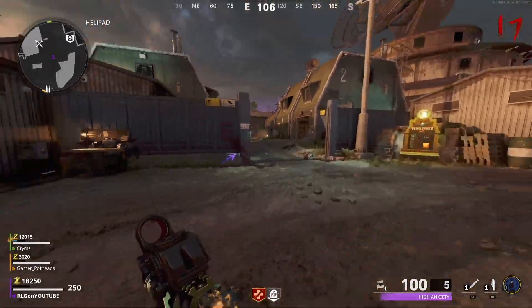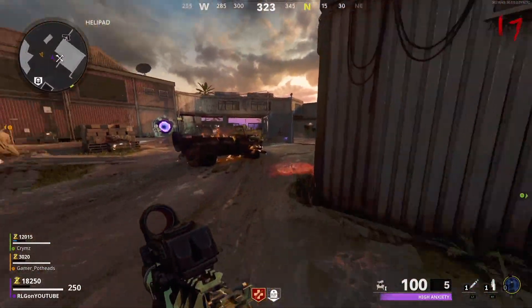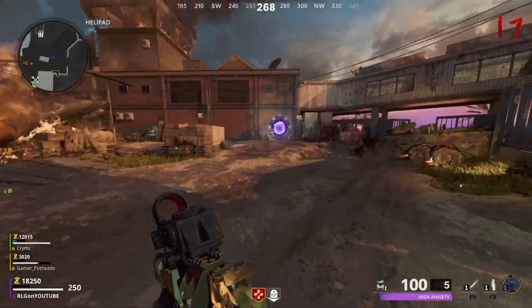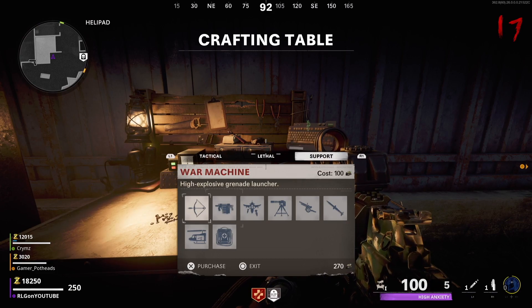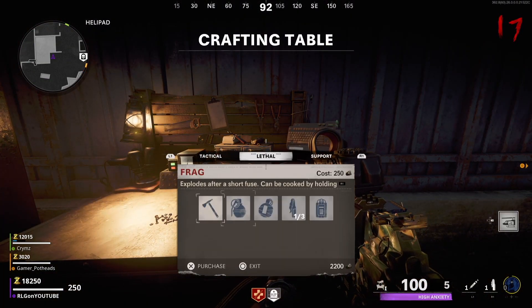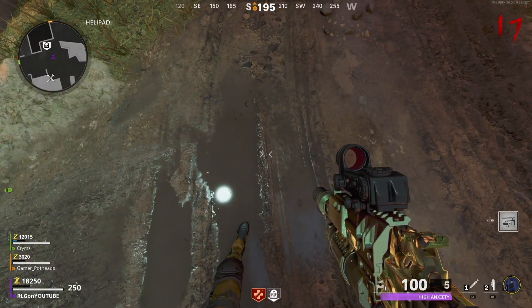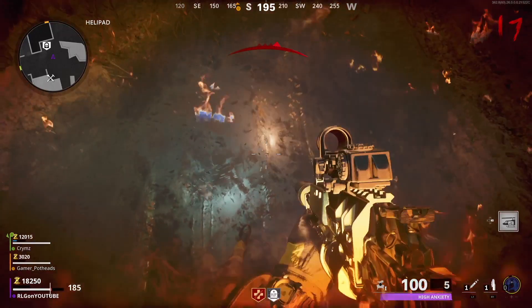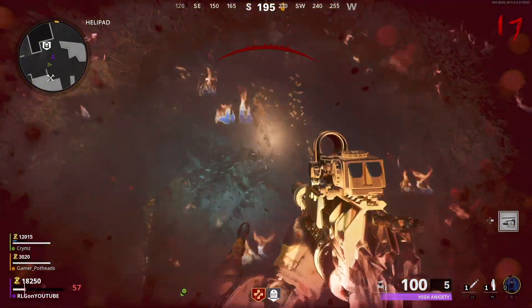The first thing I want to mention is do not do this glitch on Firebase C, unless you're trying to do the Easter egg. The Easter egg is already easy as it is — you don't need the god mode glitch to get it done. The reason I'm telling you not to do it on Firebase C is because it's a complete waste of time if you're doing it for XP. I spent three hours on Firebase C and three hours on Die Machine, and on Die Machine I got a hundred thousand more XP in the same amount of time.